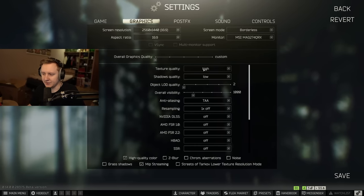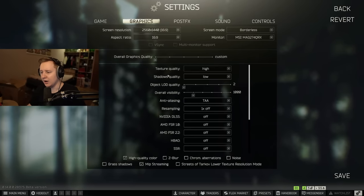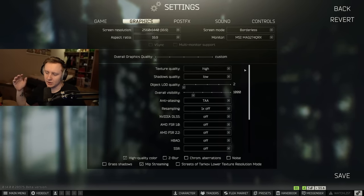Higher texture quality consumes more GPU usage and more VRAM. I personally believe you should never exceed your VRAM — that's the amount of RAM inside your GPU. If you exceed it, for example you have 8GB of VRAM but the game asks for 9GB, that extra VRAM gets taken from regular RAM, which makes it difficult for the system to manage everything and can lead to frame drops and stutters. Make sure you don't go above your VRAM limit if possible.